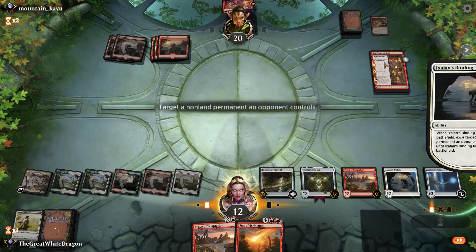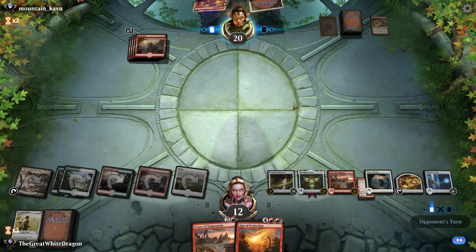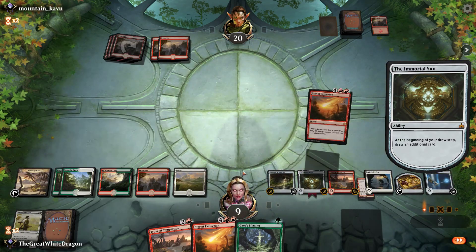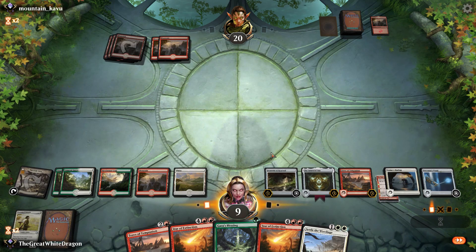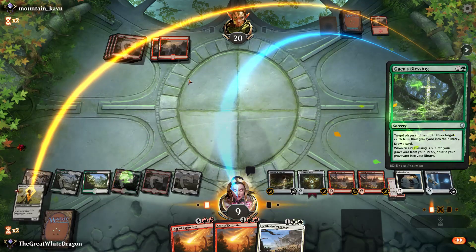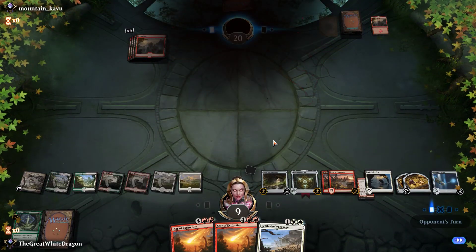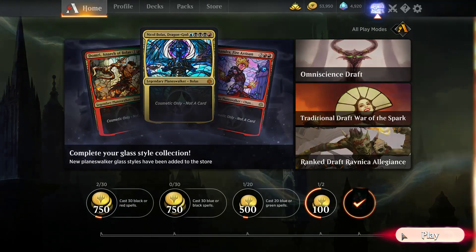The good part is we can use Ixalan's Binding on this thing, so that's at least a bonus. The Fountain of Renewal is the only thing currently keeping us in the game. More Risk Factors resolve and sadly take action. I think he's honestly on his last ropes. Using Guide's Blessing — we want all the combo pieces back in the deck. We could die any moment now because it's a Red Deck. If he just finds a Risk... oh, he just gives up. Woo! If I did not have a Fountain of Renewal there, I would have 100% lost.